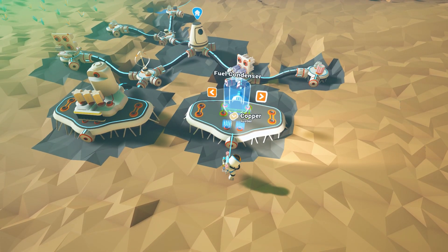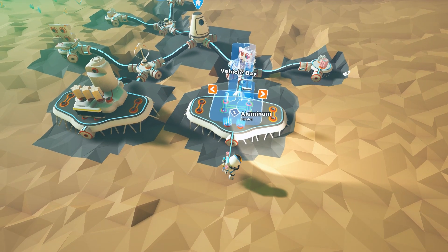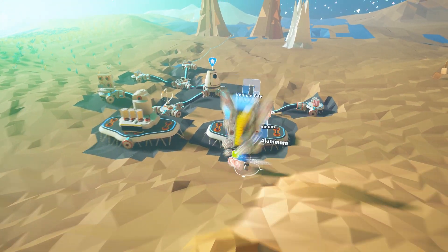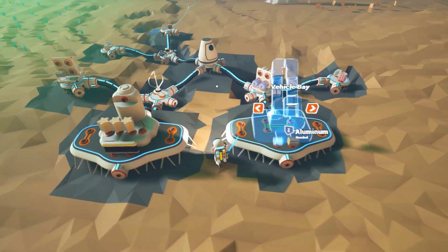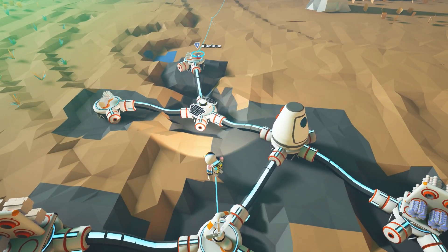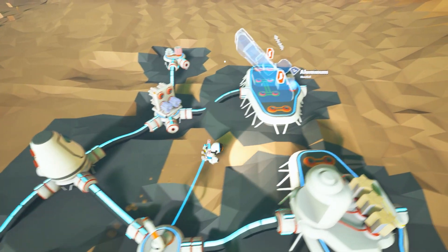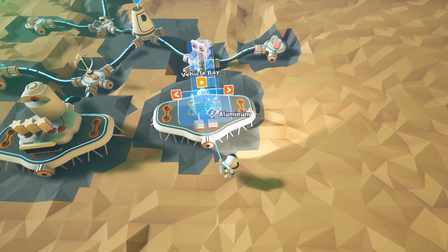And we can do copper for a printer. I'm thinking research is going to come next after, of course, a vehicle bay — probably the most important thing for us to be able to traverse on this planet. I've got one aluminum already, and a second one should be hiding somewhere on one of these platforms. There's the aluminum. Going to need even more than this smelted, of course, if I'm actually to make a vehicle.